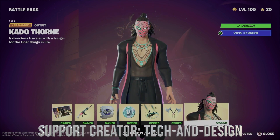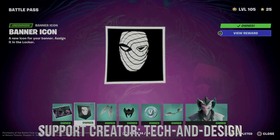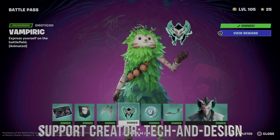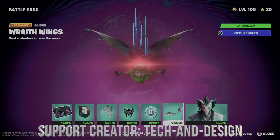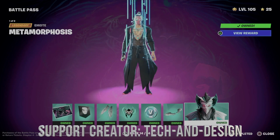Right here we just unlocked this skin on page 14, which is the last one. Same thing — loading screen, banner icon, back bling, emoticon, more B-bucks, and the glider that goes together with this awesome skin.